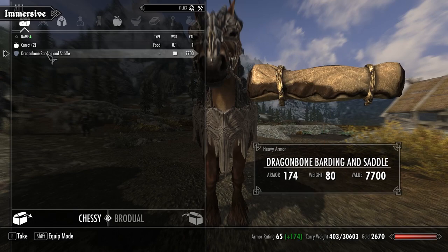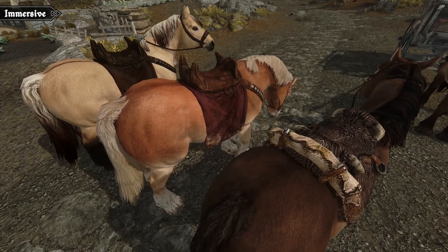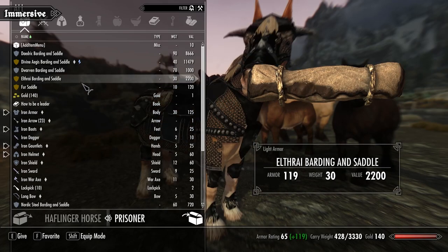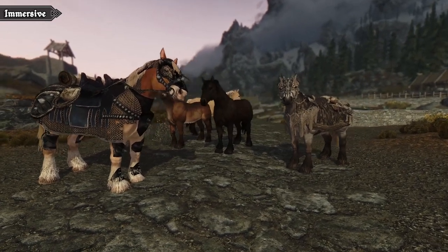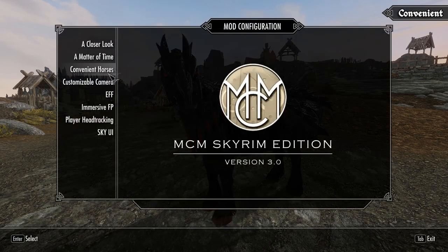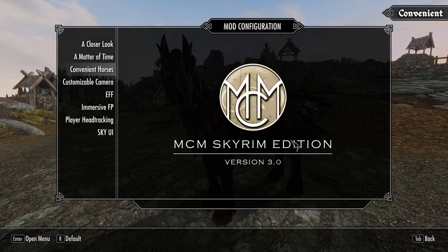Similar differences can also be found when you look at horse armors. Immersive Horses doesn't actually add any horse armors by default but it does add a few new saddles. To get armors you'll need to install a second mod by the same author, which adds several craftable horse armors that you equip through the horse's inventory. If we compare that to the Convenient overhaul, you'll find that the armors aren't actually items — instead you can instantly change your horse's armor from a drop-down list in the mod menu, which makes the first mod more immersive and the second more convenient.